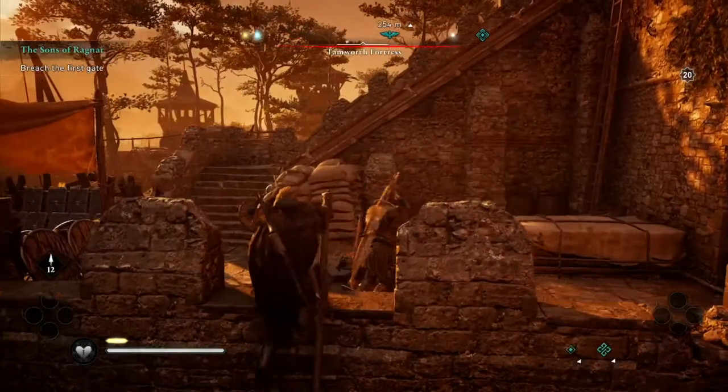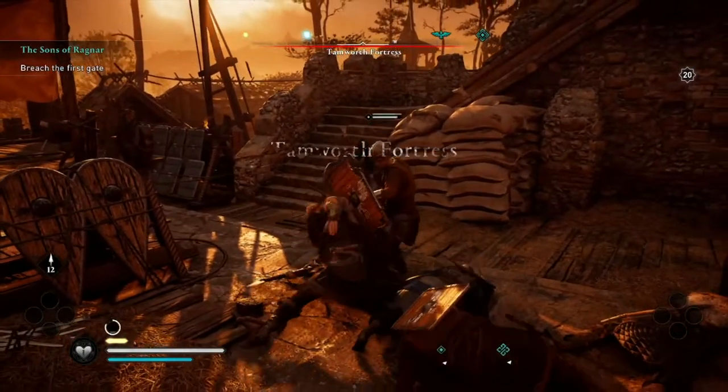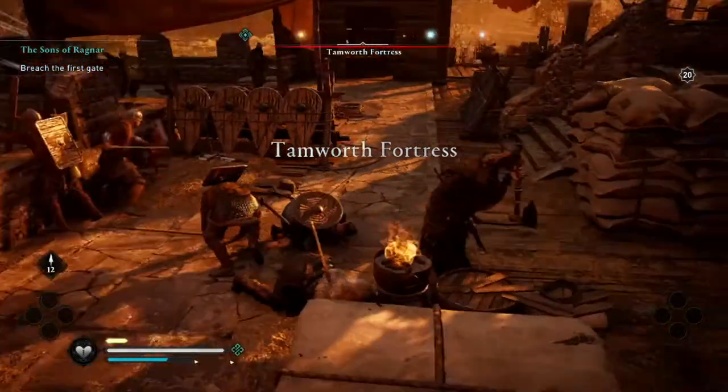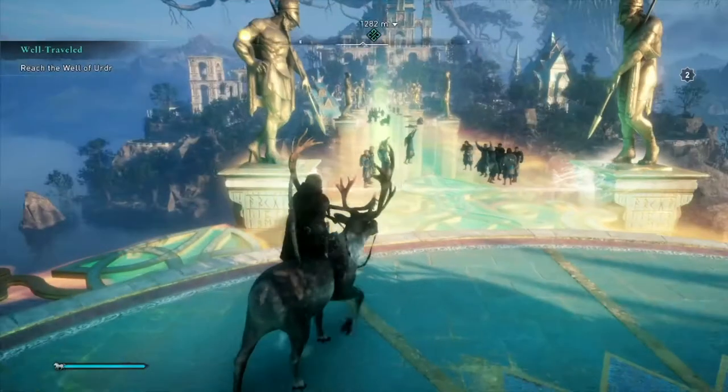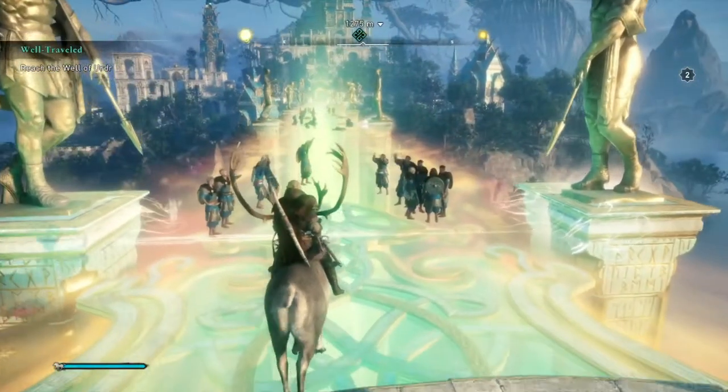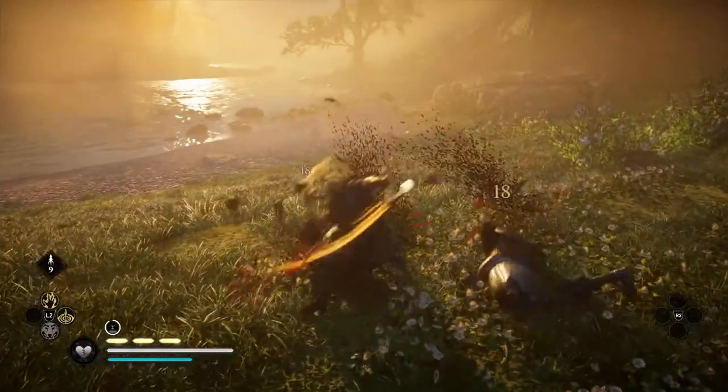Assassin's Creed Valhalla continues the direction Ubisoft took to make this series into a full-fledged open-world RPG. It recreates Dark Ages England and a small part of Norway. The game, just like the trilogy, recreates the mythological paradise of the source material — the one of Norsemen: Valhalla and Asgard.